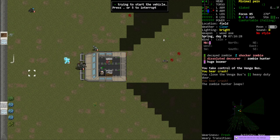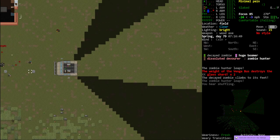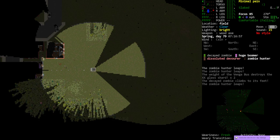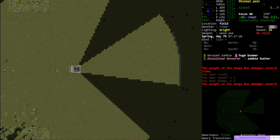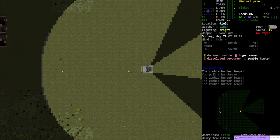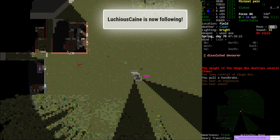You guys can bang on the side of the vehicle if you'd like. What happened to the shock zombie? Did he somehow get killed? We got a fused shock zombie - fused with the devourer. Good job, devourer, good job. Some damage on my poor vehicle here. Whoops, we're going for a ride.